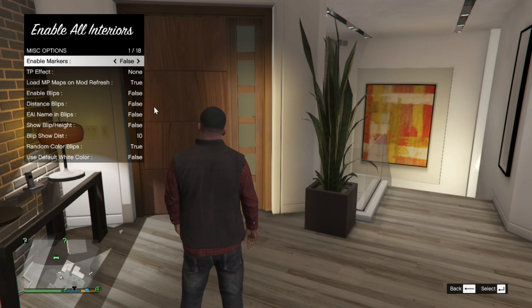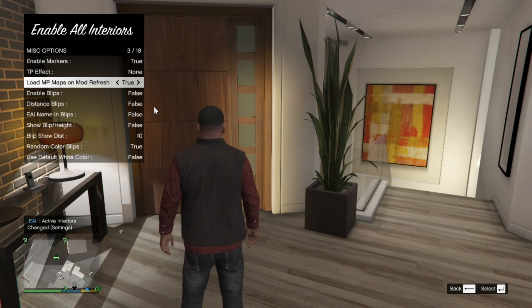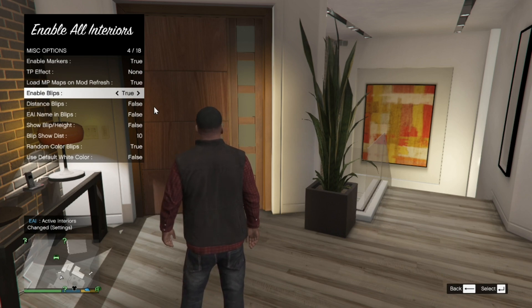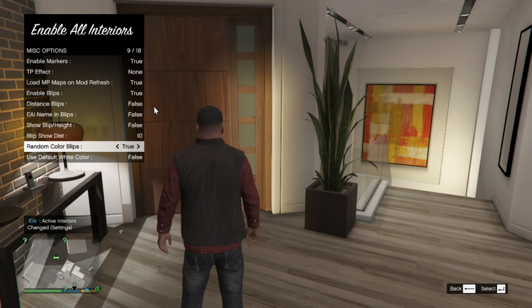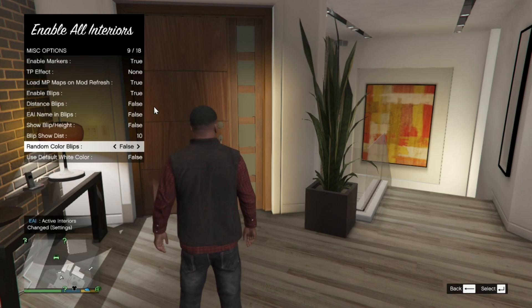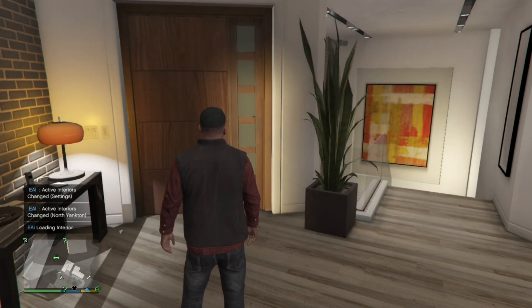Once you have enabled your business and disabled any businesses you do not want, go to the bottom to Misc Options and press Enter. Now really important — you must change Enable Markers to True. Change Load NP Maps to True. Change Enable Blips to True. These three are really important. The next one is optional: Random Color Blips — change that to True, but if you don't want colors you can change it to False. I'm going to leave it as True. Once finished, go to your main menu and go to Refresh Interiors, then press Enter.